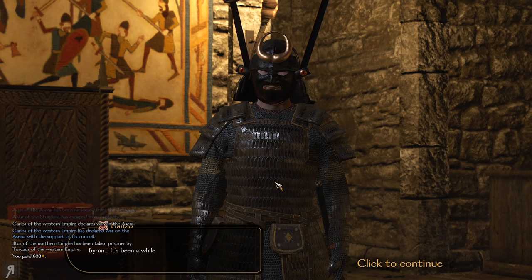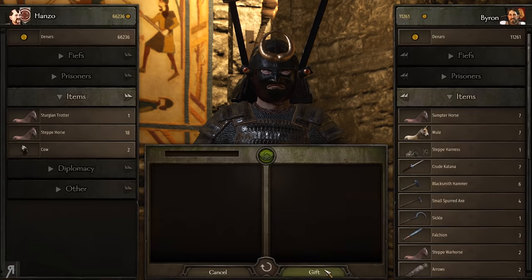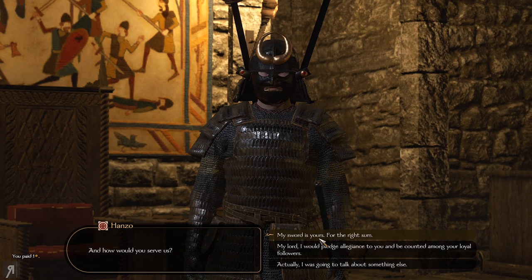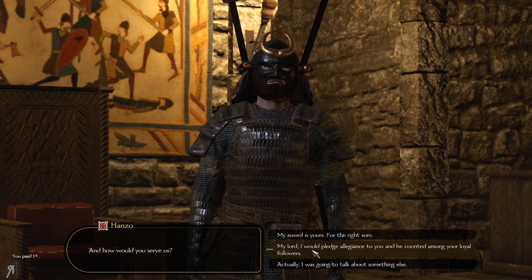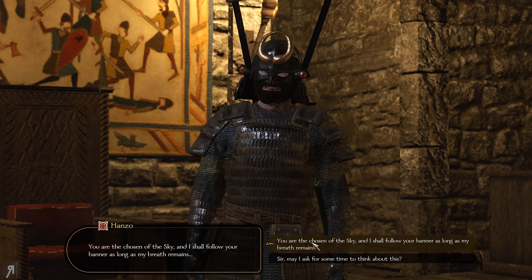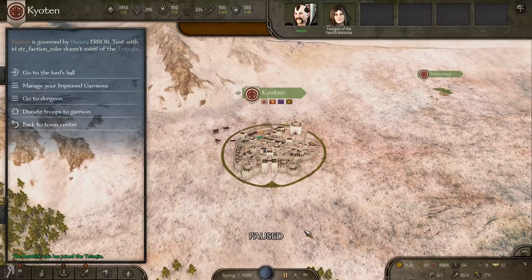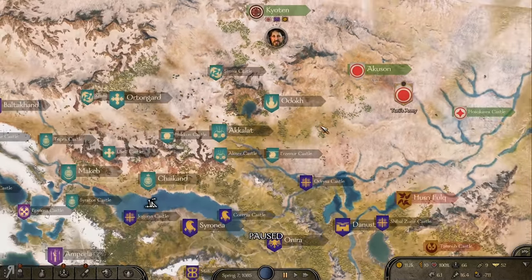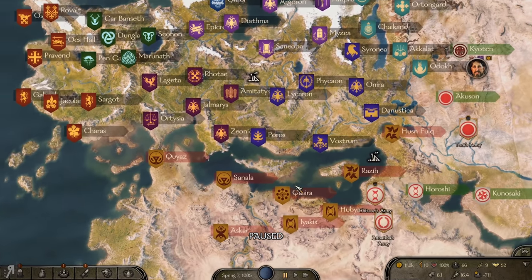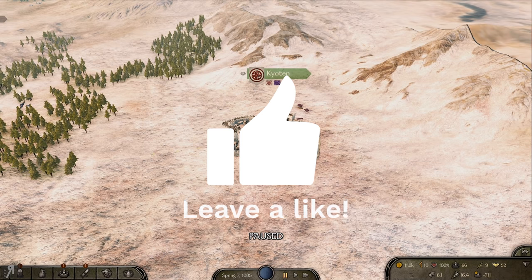I finally found him — I had to bribe some of the guards to get into the castle keep. I'm going to pledge allegiance. We have now joined and I am now a vassal of the Tetsujin. That means we are now at war against the Azarii. We can now see all of the armies of the Tetsujin and their exact locations, so we can go and assist them whenever we like. I'm very much looking forward to it. And with that, that will be it for this episode — thank you very much for watching and I'll see you next time.